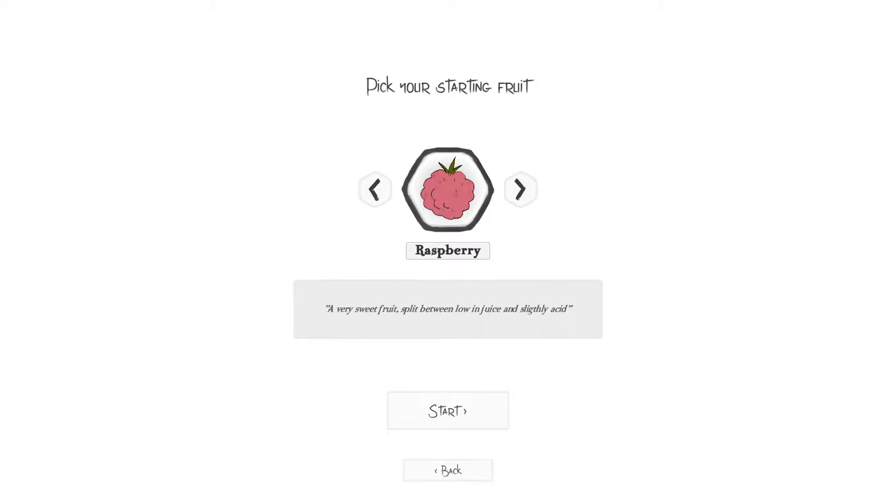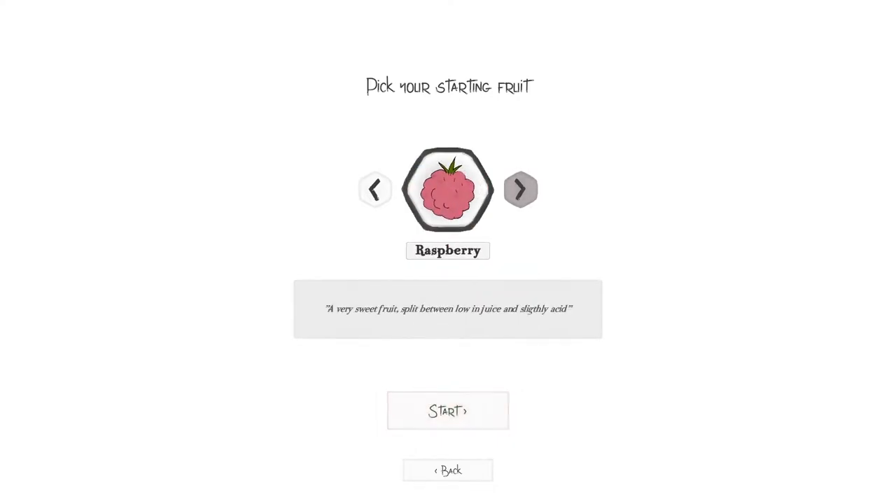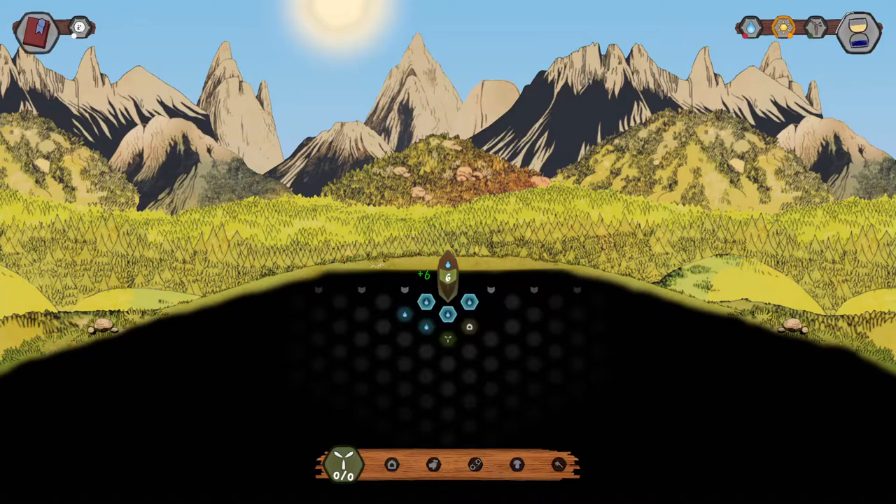Pick your starting fruit. There's a raspberry, which is a very sweet fruit split between low juice and slightly acid. There's a sour taste fruit, blueberry, and kumquat. I wonder if this matters at all. You know what, I like blueberries, so let's do blueberries.